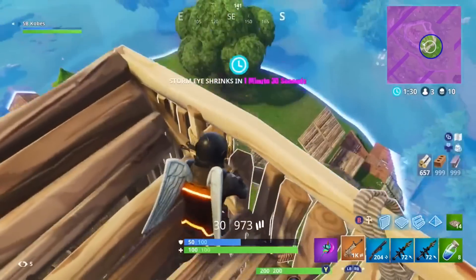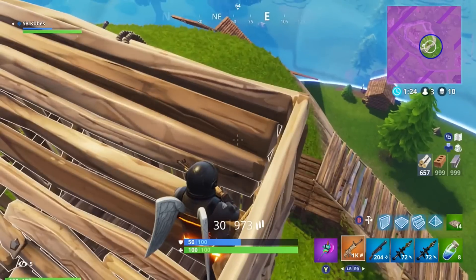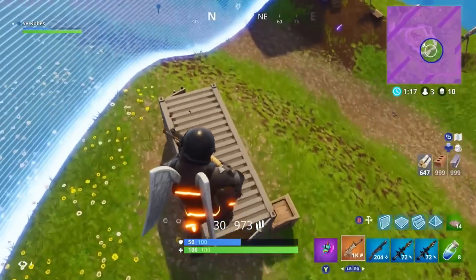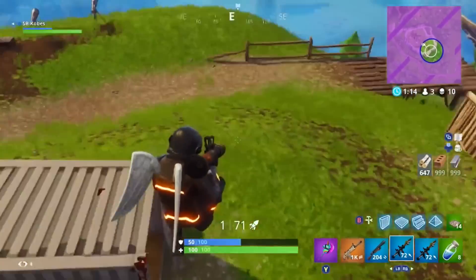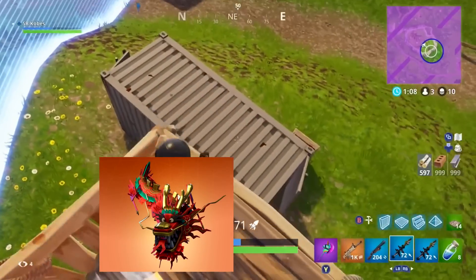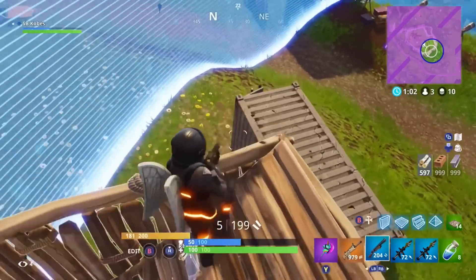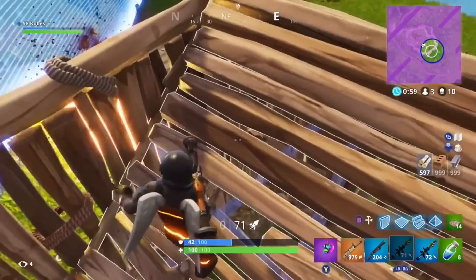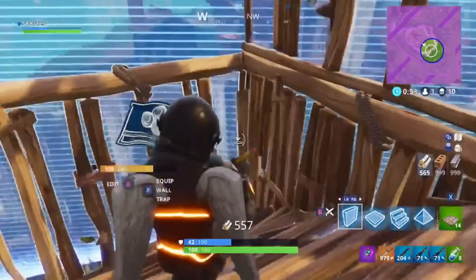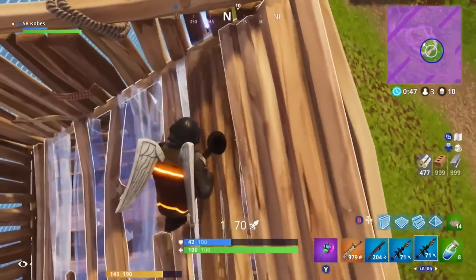At number 3 we have the Cloud Strike. I think this is a fan favorite — there are literally lightning bolts streaking across this glider as you're landing. I love it and I think most of you do as well. It's very creative and I think they should definitely take from this glider and make more. For numbers 1 and 2 I really didn't know what to decide. At number 2 I gave it to the Royal Dragon — I love this one, it was very close to the number one spot. I feel like this is one of the most creative designs ever, and most of the holiday gliders are very creative.